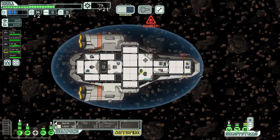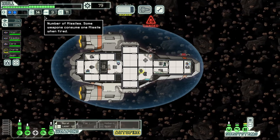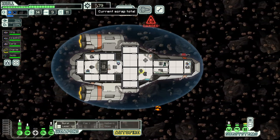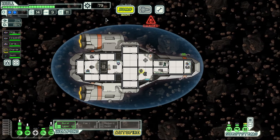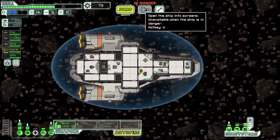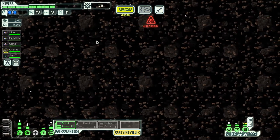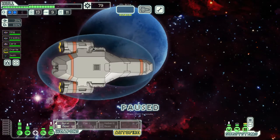That was easy because they were very unprepared. One thing to note: when you're in an asteroid field even if you beat the enemy you're still in danger, so you can't upgrade your ship. We need to get moving. We're going to go here and hopefully get more scrap, and once we do we'll be in a good spot to upgrade.